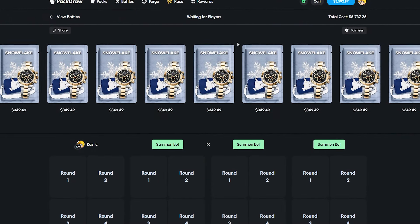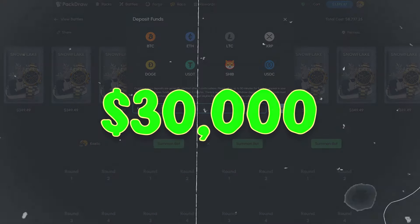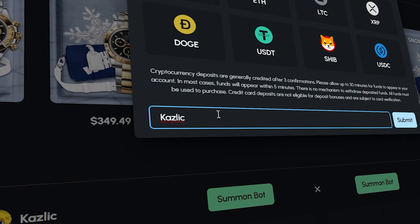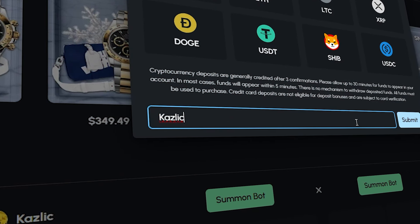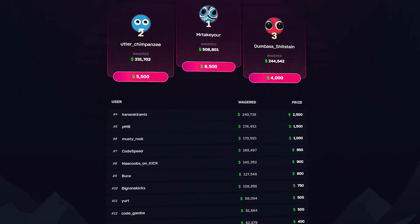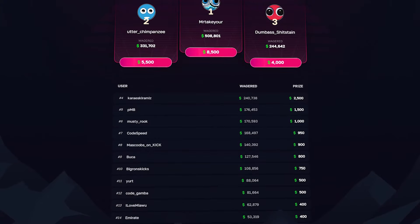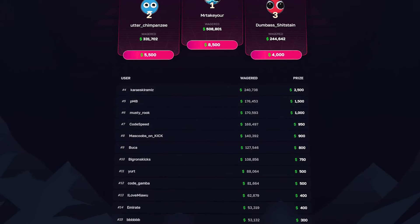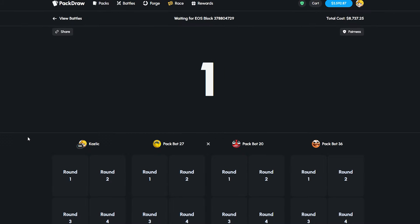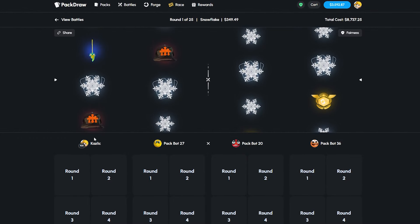We're down bad, but remember guys, there's still time to get into our thirty thousand dollar month-long June wager competition using my code Kazlik here on Pack Draw — the best code on the website. Put it in, click submit, get yourself a five percent deposit bonus, and thirty thousand dollars in prizes are up for grabs. You can click the top link in the description to see the full prize breakdown and leaderboard. I have gotten one gold — one gold — and we're 50 cases in.